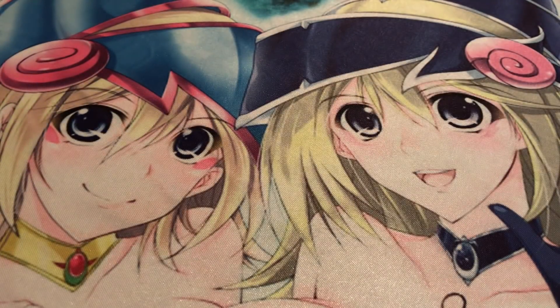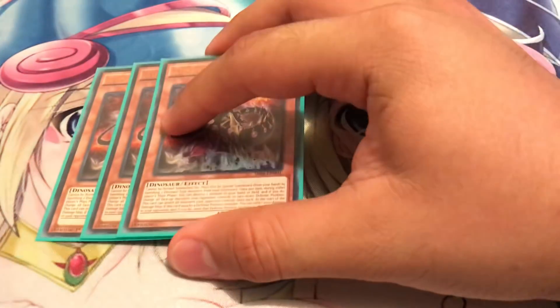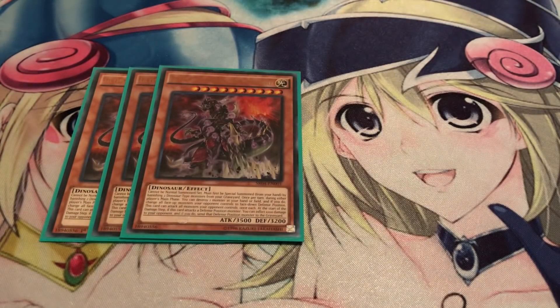Starting off, we're running of course three copies of Ultimate Conductor Tyranno. You mainly want to get this guy out as quickly as possible. He acts as a Book of Eclipse — Eclipse is actually the better comparison because he flips all monsters on your opponent's side of the field face down. And when he attacks a monster in defense mode, he sends it to the graveyard and you can inflict 1,000 points of damage to your opponent.